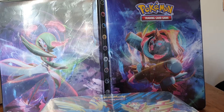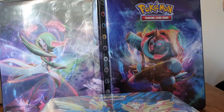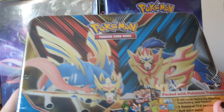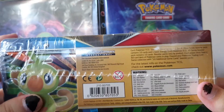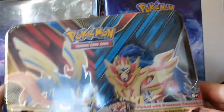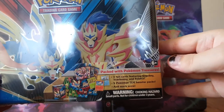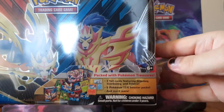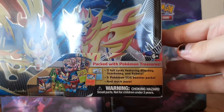Hello everybody and welcome to the first ever episode of Android's Pokemon. In today's episode we are going to have a look at this big box here. I do not know the exact title of this box, but it is a box full of Pokemon treasures — three foil cards featuring Grookey, Scorbunny and Sobble, five Pokemon TCG booster packs and much much more.